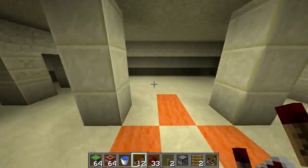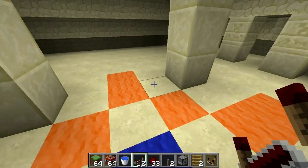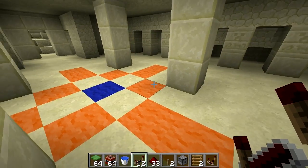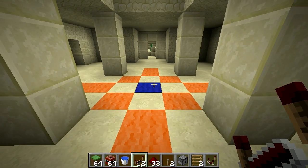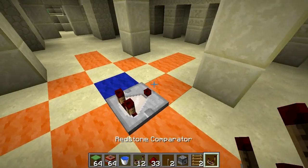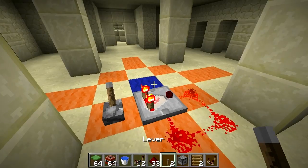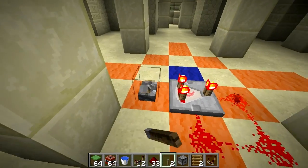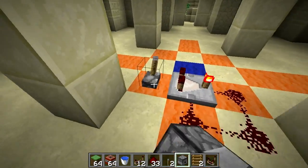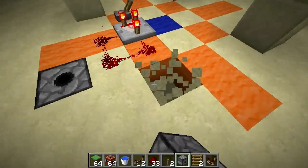Today I'm going to be showing you guys the cluster bomb. This is the most destructive TNT contraption I have ever made. It is scary how much damage this thing does, and it's incredibly simple — all you need is a redstone comparator, three pieces of redstone, and a dispenser.